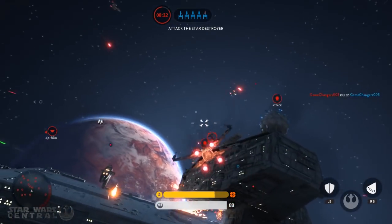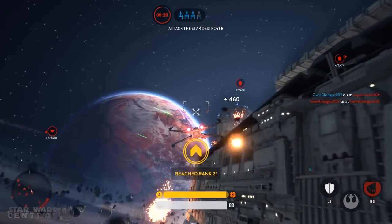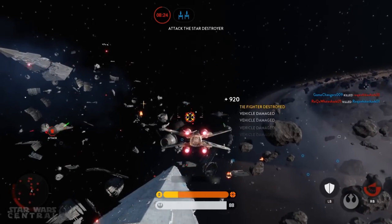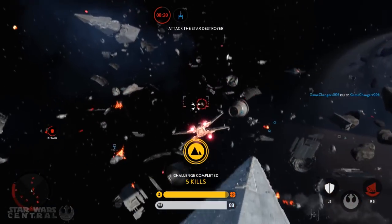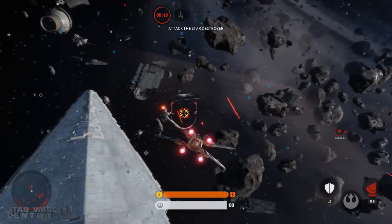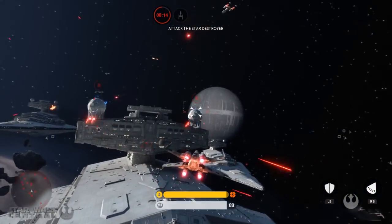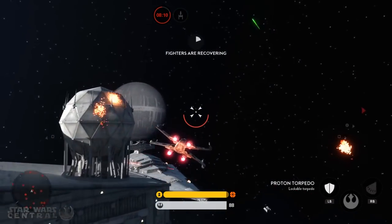Just focus on playing the objective and saving your teammates. As long as you watch your friendlies' backs you're doing your job. It doesn't really matter if you're halfway down or at the bottom of the scoreboard. All that matters is you cover the pilots that can carry the team for you. Also don't forget to never bite off more than you can chew — if needs be, let the enemy players get distracted by the AI first and then engage them.